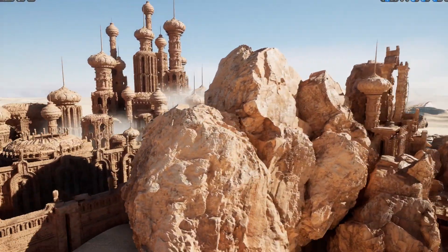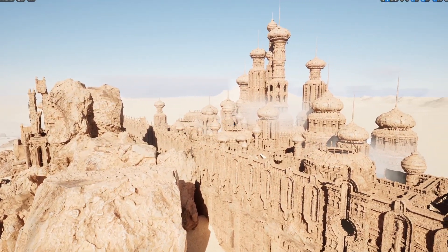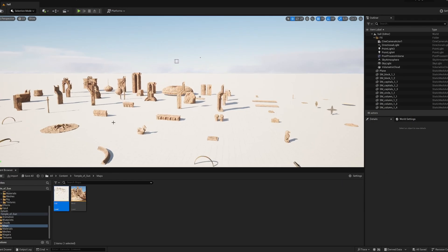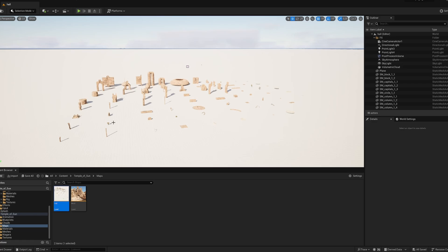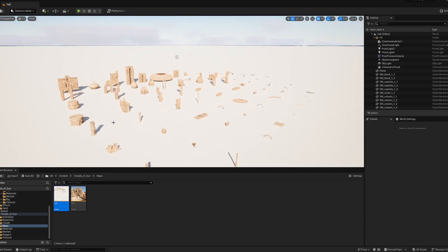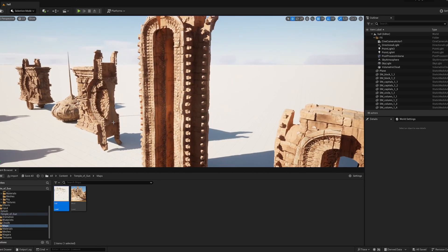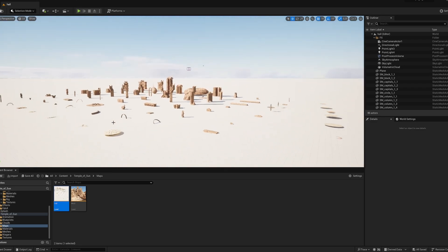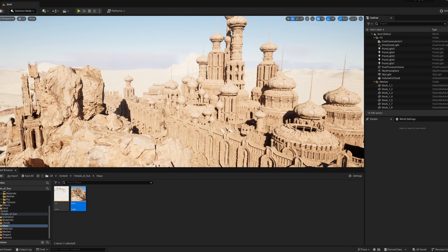We can go out and fly in free cam to see the whole temple, which I also showcased at the beginning. This is only the combination of these assets — there are of course a lot of them, but not as many as it seems. With these assets you can create such cool temples. Definitely go check out the link in the description to build your own world and temple like this — it's definitely going to be worth it.